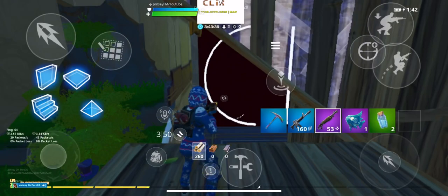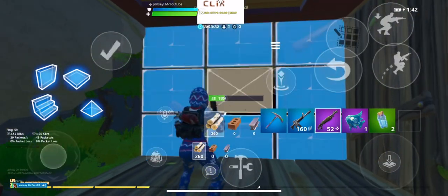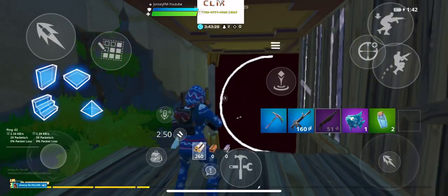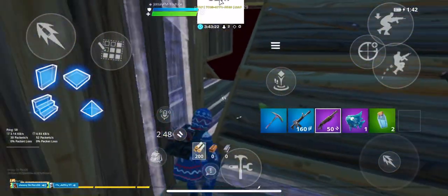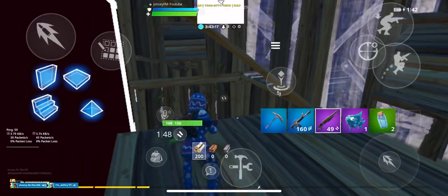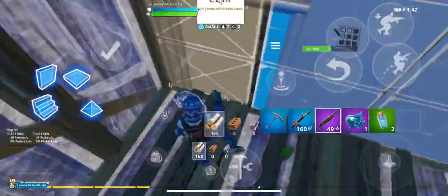If you have your shoot button in a different place than me, that's okay — you just need to get used to it. I shoot with the button in the top left corner, so I would go like this. And then I would shoot someone like that. But when I build, I hit the button on the bottom right, so I build like that. See? That's how I do that.